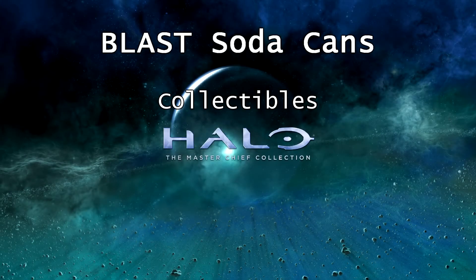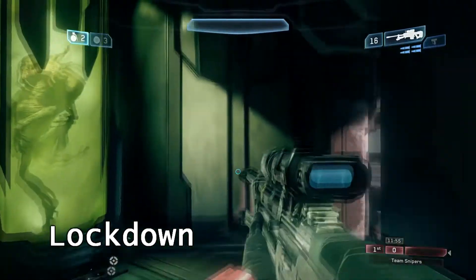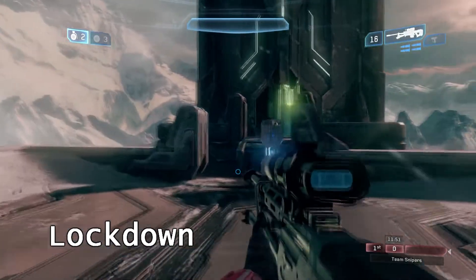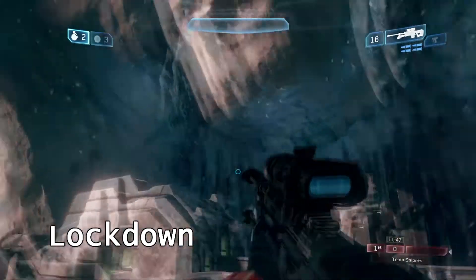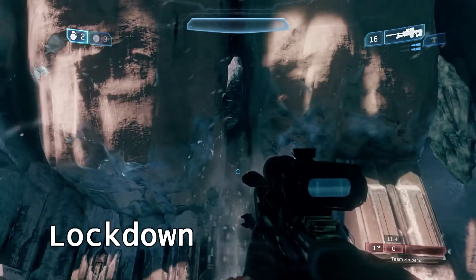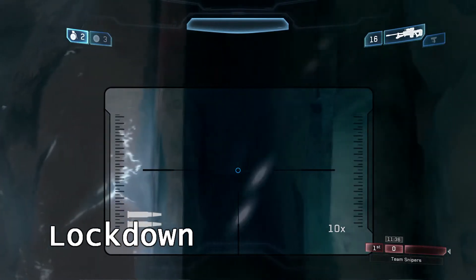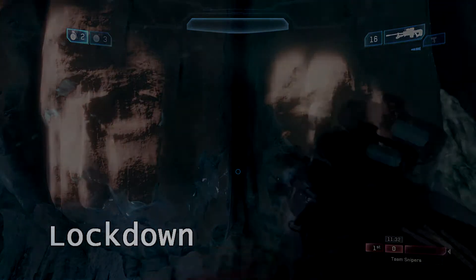This is Halo 2 Anniversary Blast Soda Cans. The first can will be on Lockdown. It's good to start with a sniper, which you can do in a custom game mode, so just go to snipers or team snipers. You'll need to shoot down there and this one here, and if you look closely in there you'll be able to see the outline of a can. Just shoot it and that's the first.